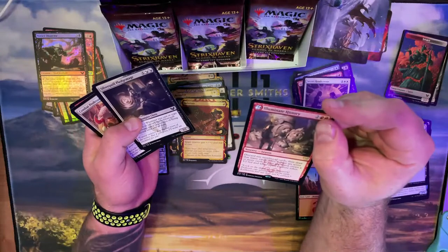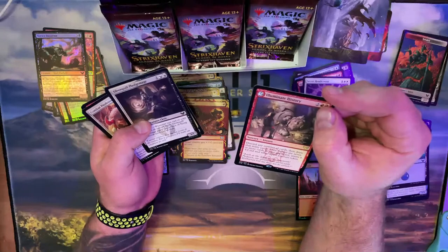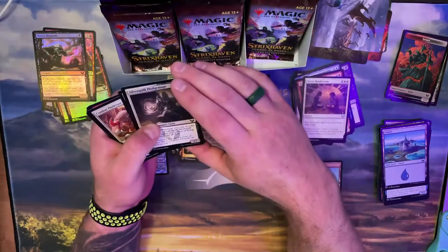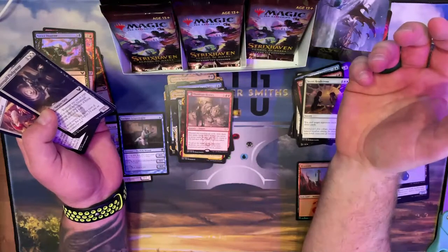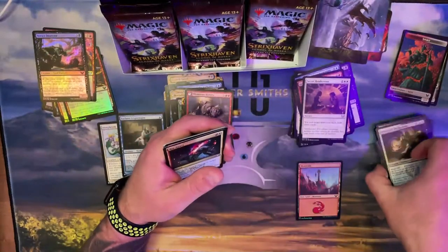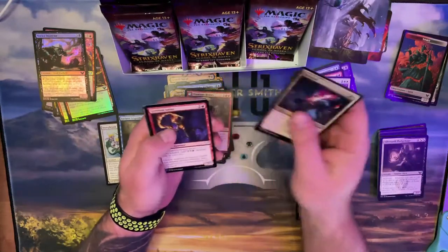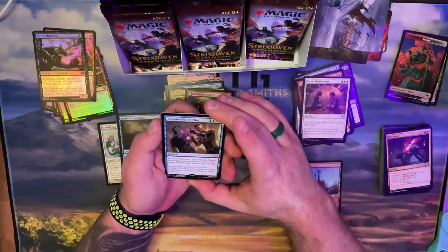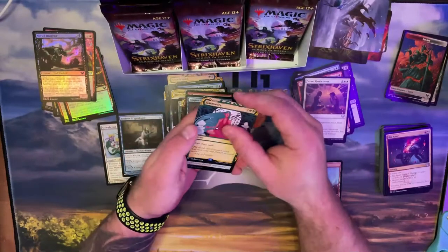What does that one do? Discard any number of cards, then draw that many cards, then if there are seven or more cards in your graveyard create a 3/2 white and red Spirit. I guess that'll get rid of crappy cards so it's okay, but the lessons haven't been too impressive. I do like the common one where you're searching for a land.